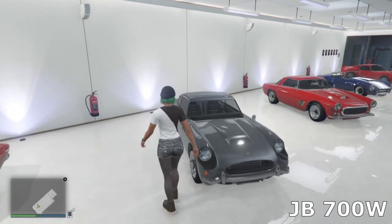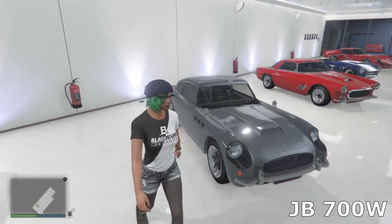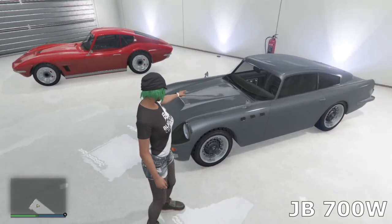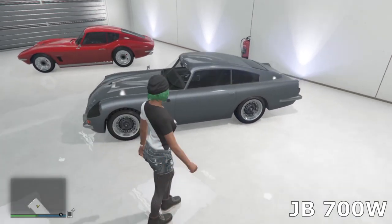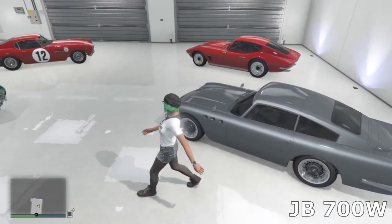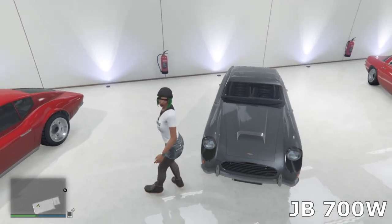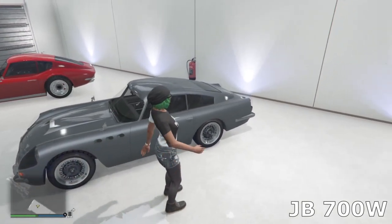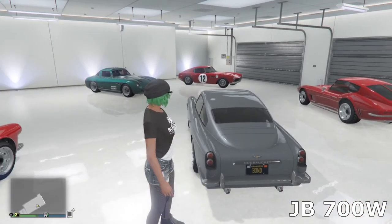Back to this side we've got the JB 700W — the new JB 700, not the one we've had in the game from the original. You can tell because the guns that would usually be on the fenders — I took those off. The original one didn't have weapons, but with this one you can remove the weapons, and I really just wanted a non-weaponized look for the JB 700. I've also got the Bond number plate on the back.